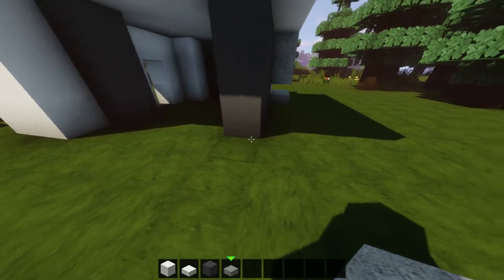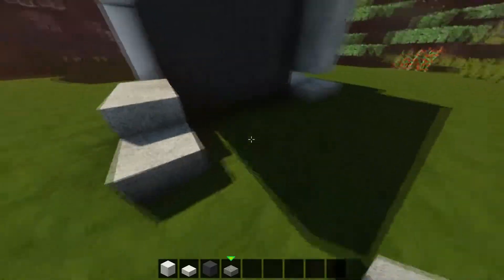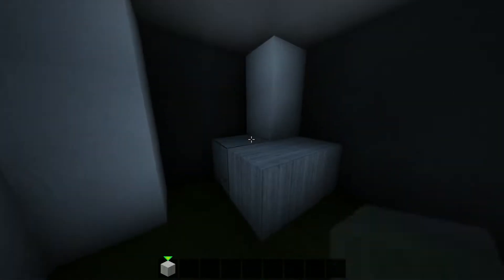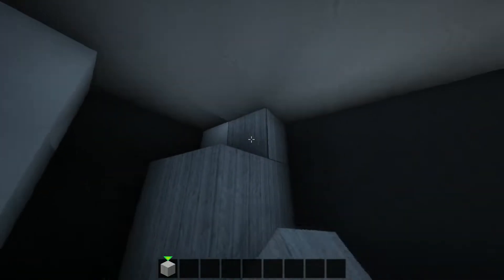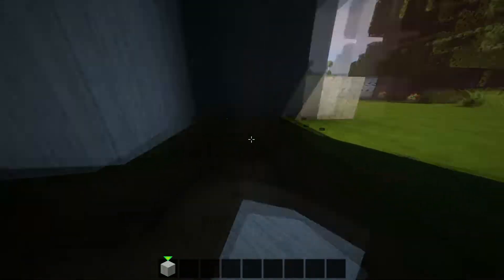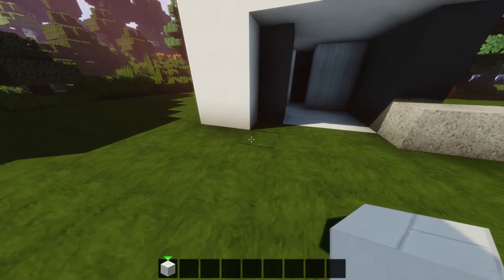Now coming to the front of the house, we're just going to use some more diorite and add some extra blocks in here. Now using some polished diorite, we're just going to take a pillar up in the corner and use these blocks to the floor as well. Now using some chisel cords, we're going to make a path around the house.